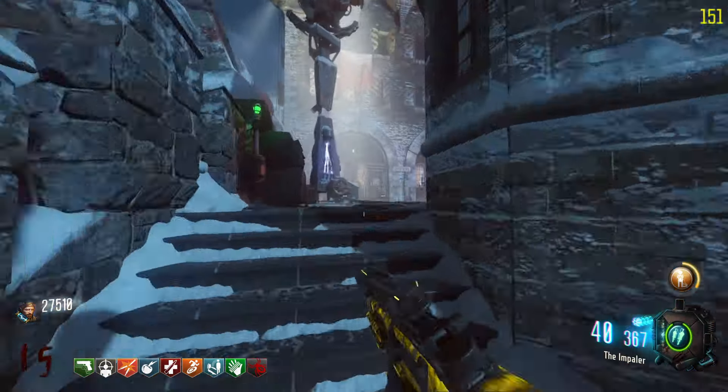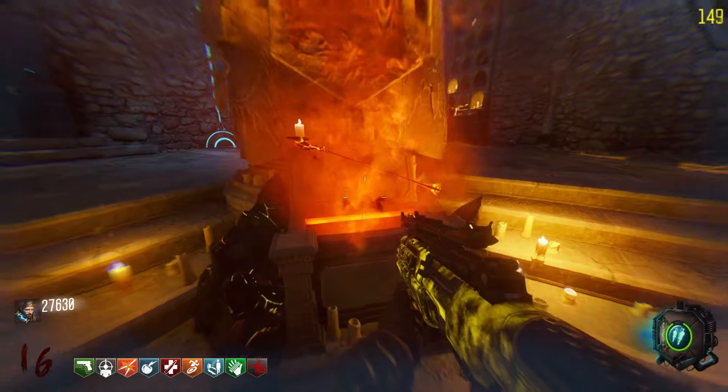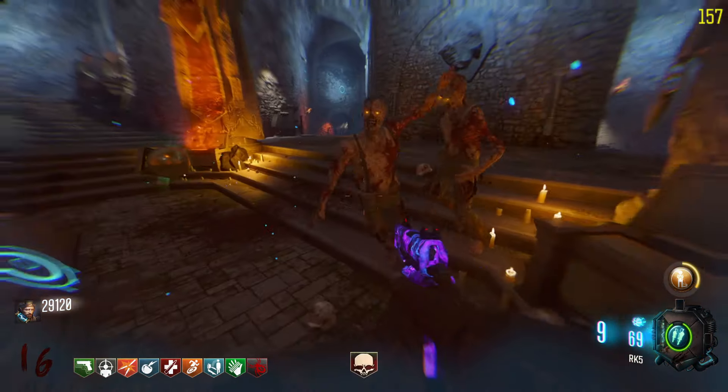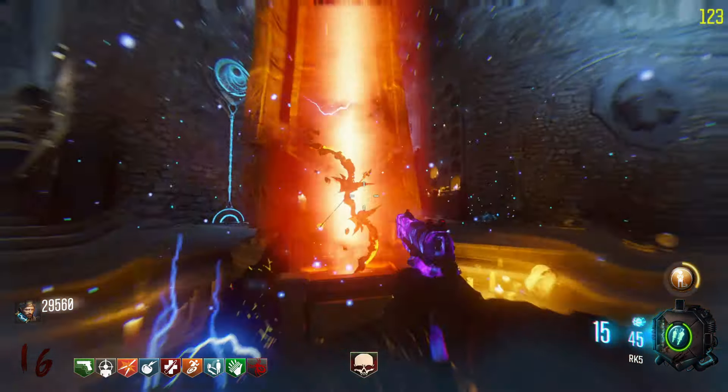Once you hit the fireplace, go to the fireplace and interact with it. You can now go towards the death ray and interact with the mini sun. Once you interact with it, it'll go up and explode and you can grab the arrow. Once you grab the arrow, go underground and back to the pyramid and put it in this box with the little red fiery rocks. Now you have to get around 20 souls. Once you get 20 souls, interact with the arrow, wait for a couple of seconds, and that is how you build the Firebolt in Black Ops 3 Der Eisendrache.